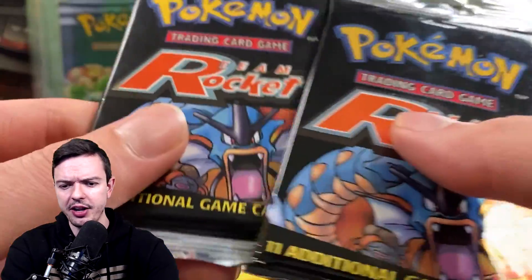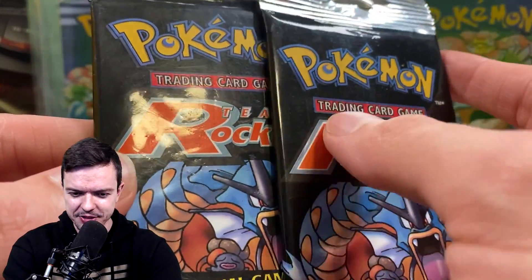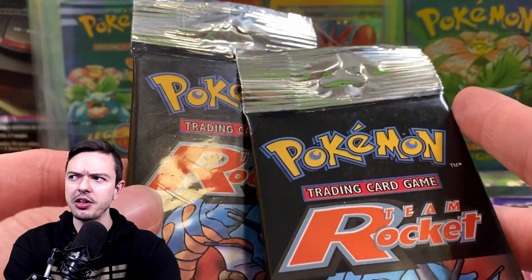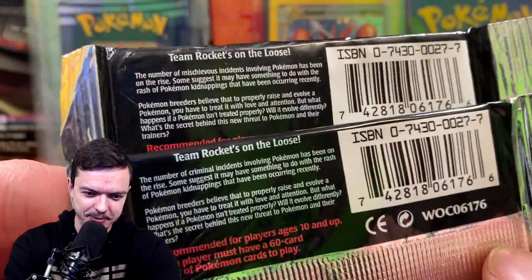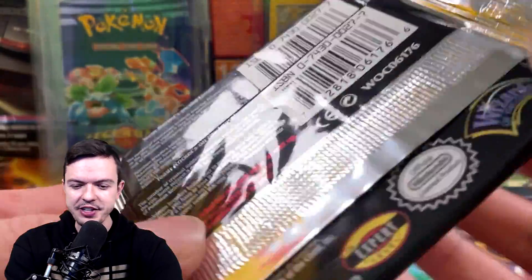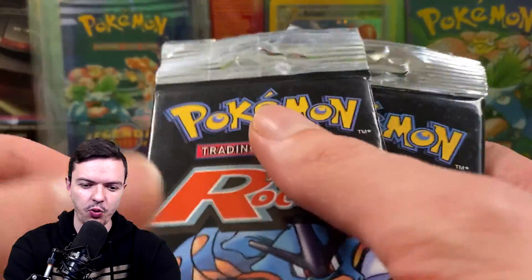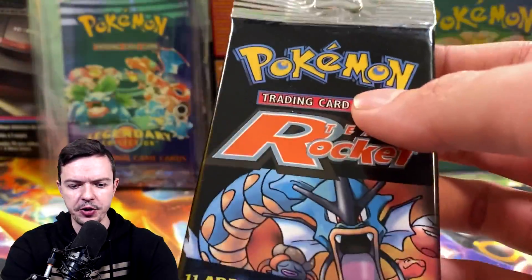Look at this pack — it looks completely different, and the weight on this one was dramatically lower so I was worried it was a fake. I'm going to send it to the seller if it is. Let's go ahead and open — we'll open this regular one first and then we'll open the weird one.